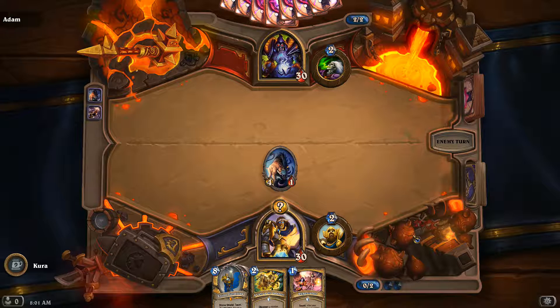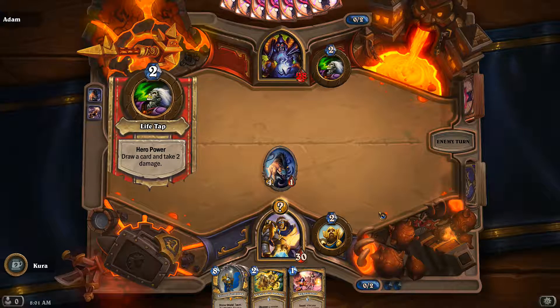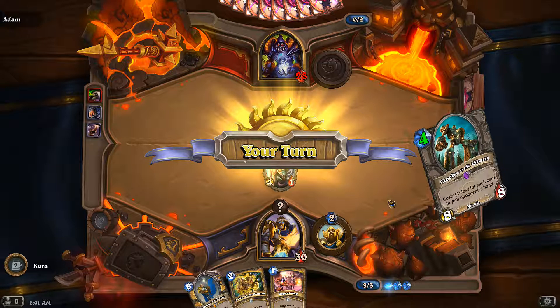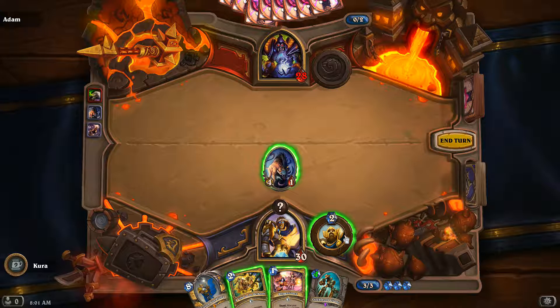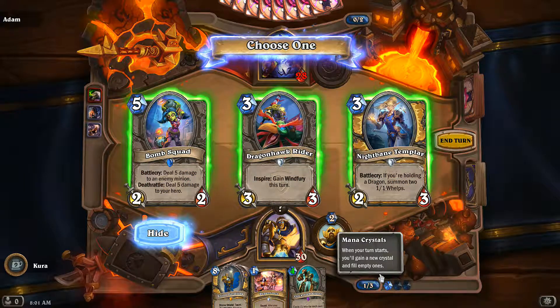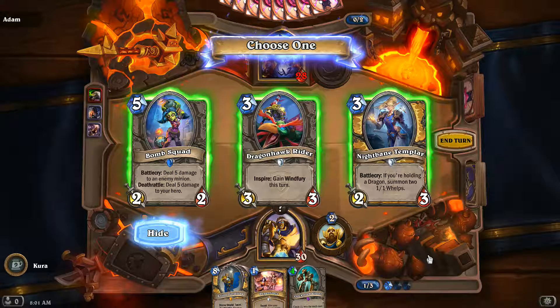Please no Mortal Coil. Turn 3 — probably we'll play Light in the Darkness. He Life Taps but takes 4. This card costs 1 less for each card in your opponent's hand. We'll play this. Preferably a 3-drop if you're holding a Dragon — no Dragon. So I'm in 1-1 whelps, or Battle Cry: deal 5 damage.